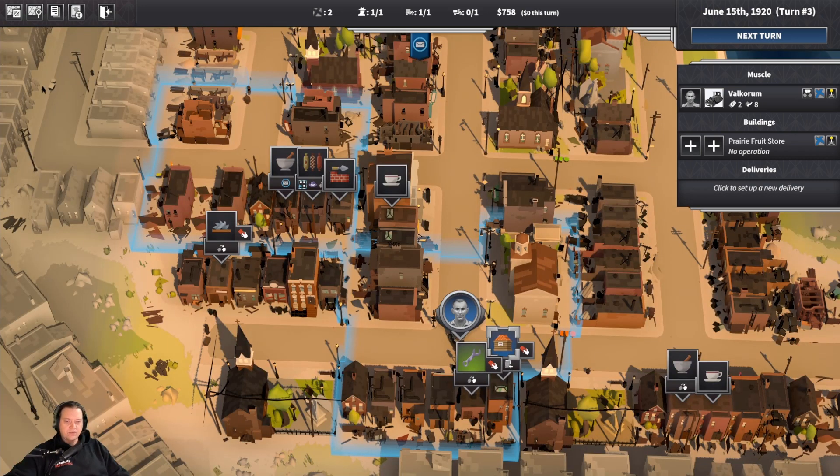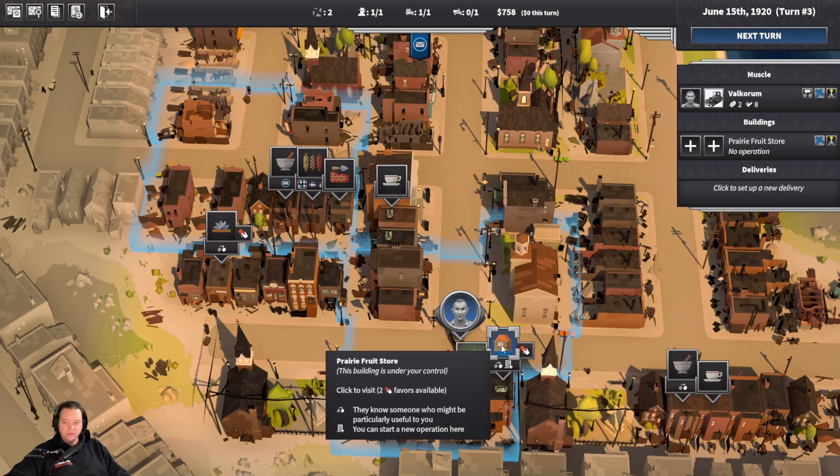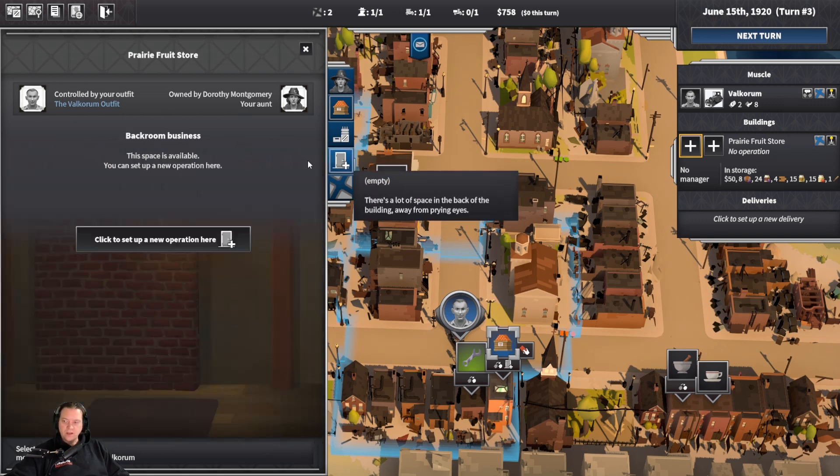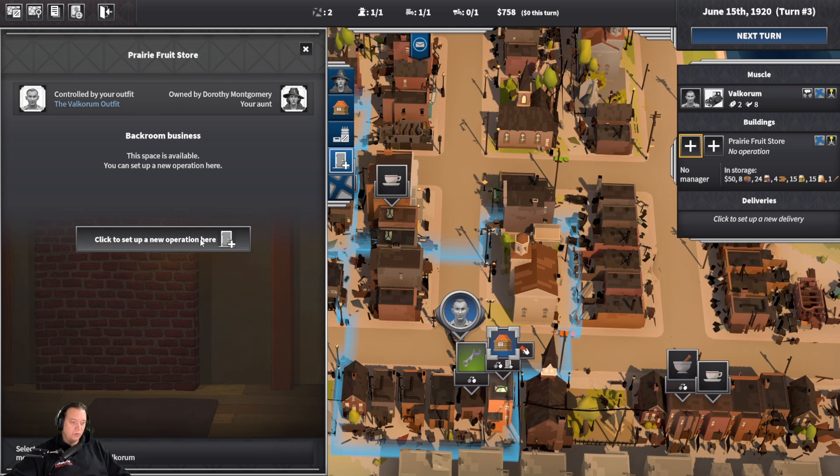As you expand your front, you will start getting opportunities to gain access to controlled buildings. These are the same as your safe house — you have a legitimate business at the front and you can create an illegal operation at the back. These are your main income earners and extremely important to get up and running, so the more territory you control, the more controlled buildings you'll have at your disposal. I hope this has been helpful — thank you for watching, and please remember to like, subscribe or leave a comment as it really does help me out.